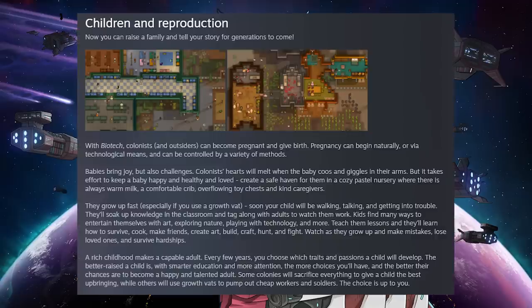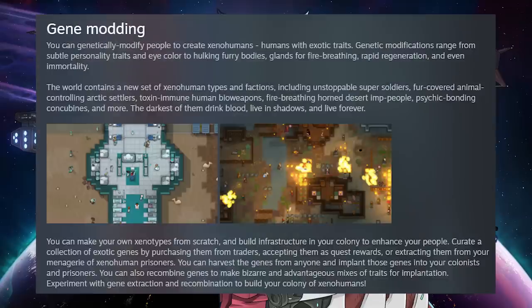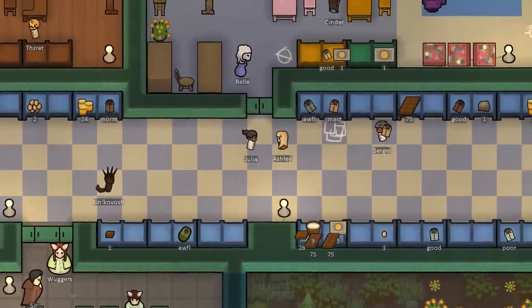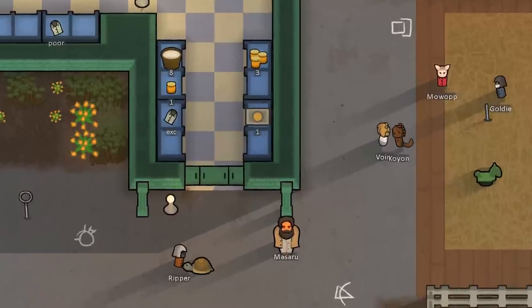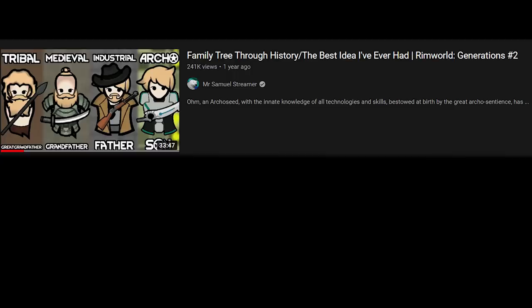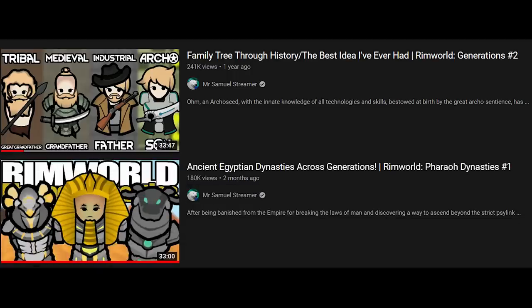RimWorld Biotech has three major features: family drama, tech support, and sanctified furries. Finally, I get the opportunity to make a series in RimWorld about children and families, raising the next generation and whatever follows them. And then following that will be a slew of YouTubers doing exactly the same idea.